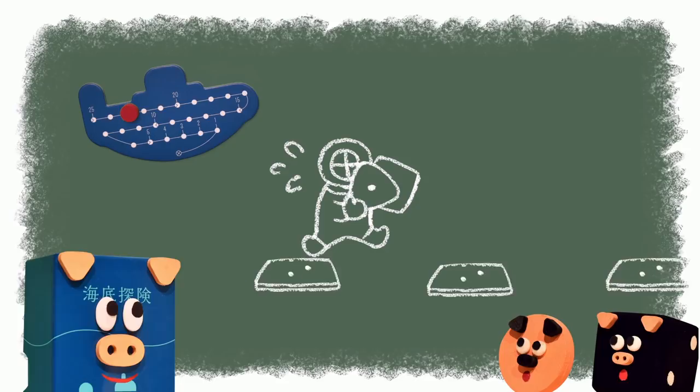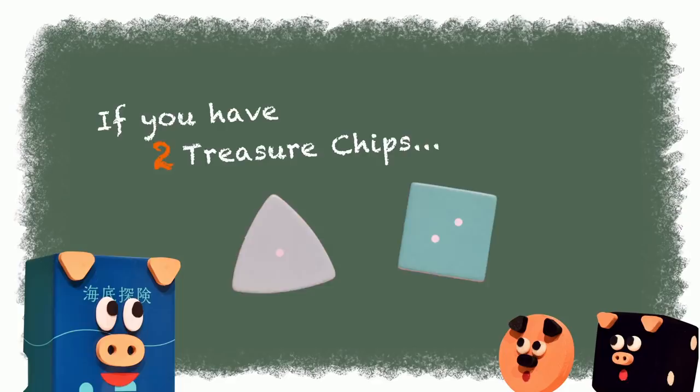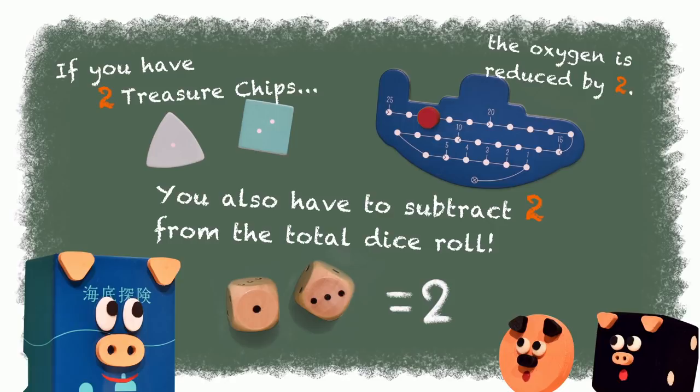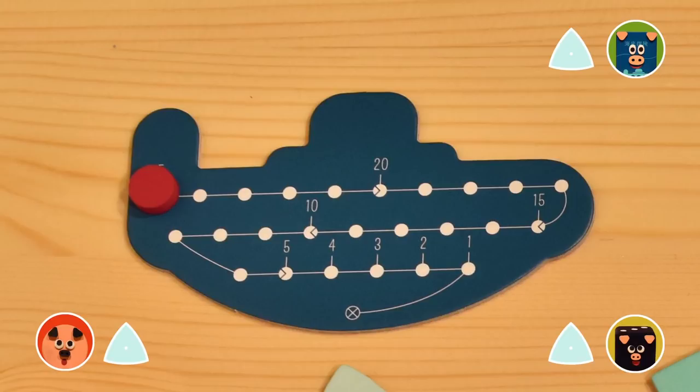Also, you subtract the number of treasure chips from the amount shown on the dice. If you have two treasure chips, you reduce the amount of oxygen by two and subtract two from the amount shown on the dice. If you have three treasure chips, you reduce the amount of oxygen by three and also subtract three from the amount shown on the dice. I have one treasure chip now, so I reduce the amount of oxygen by one and subtract one from the amount shown on the dice.